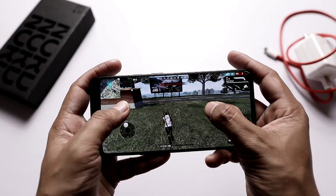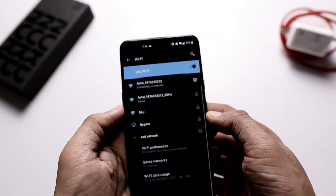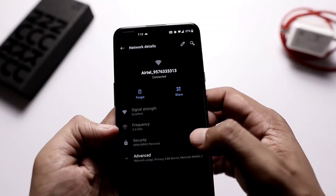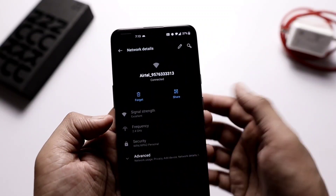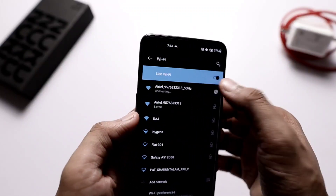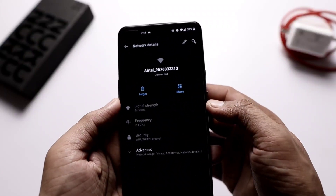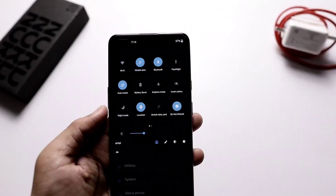Many of you are facing connectivity issues with 2.4 GHz Wi-Fi. To be honest, I never faced any Wi-Fi connectivity issues on 2.4 GHz or the 5 GHz channel, so this is not a problem for me. But if you are facing this issue, with this update it might be solved — so just update and let me know whether the 2.4 GHz Wi-Fi issue is solved for you or not.